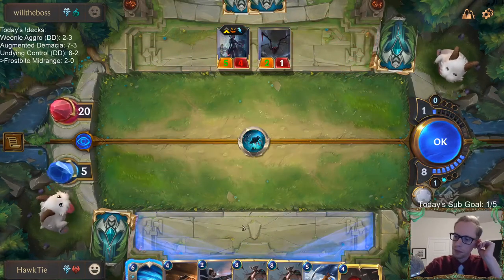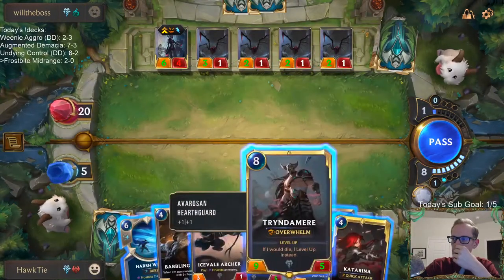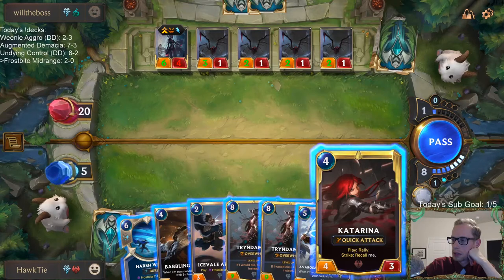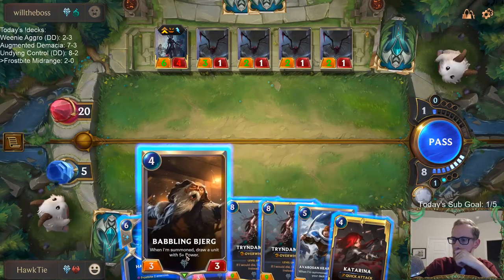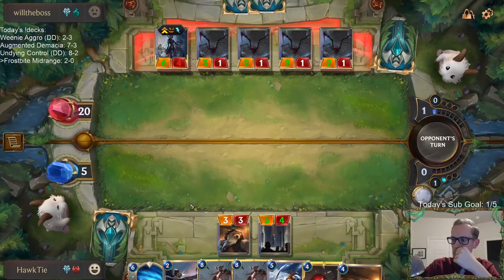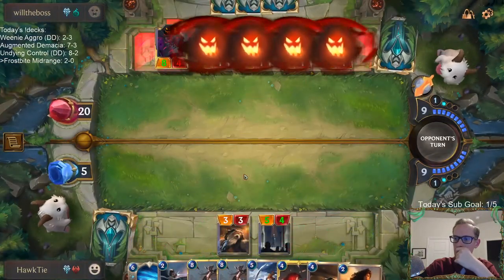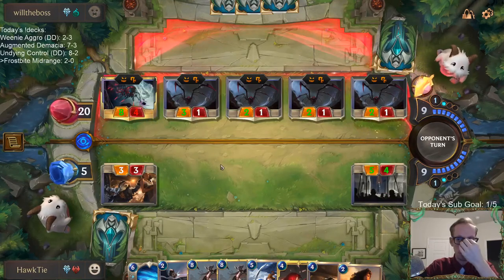I shouldn't have played Katarina — I should have played the Bjerg. Looks like I may have just died. We're not going to die. We really did a very poor job of drawing tricks. We've only drawn units — not a single Brittle Steel or Elixir of Iron in any of this.